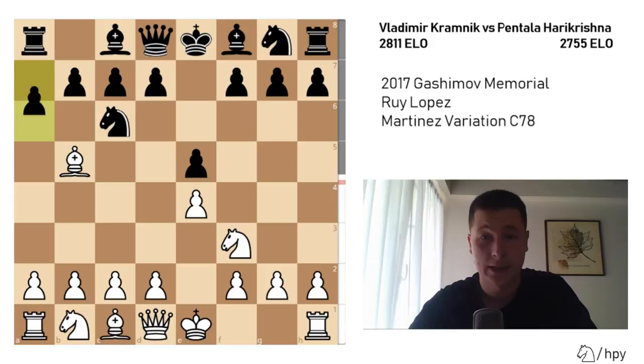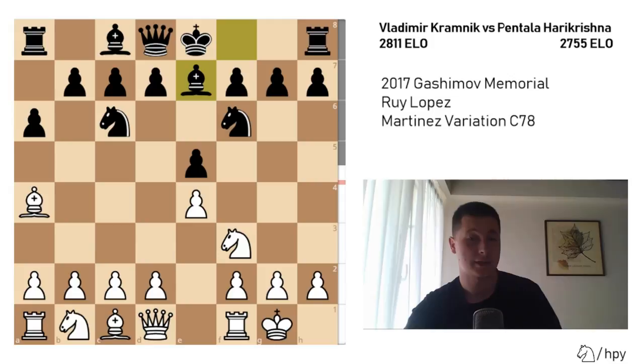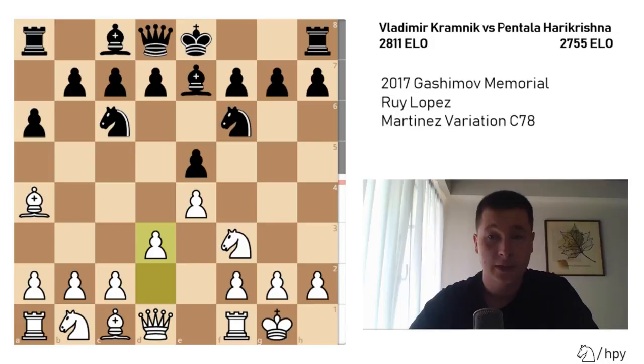They go for the closed line: a6, Ba4, Nf6, castles, Bb7. Now the most common move here is Re1, continuing the normal closed Ruy Lopez, transposing to variations such as the Chigorin or Breyer. But Kramnik played d3, which is the Martinez variation — slightly more passive for white, but offering a different kind of advantage and enough attacking chances to justify the move.